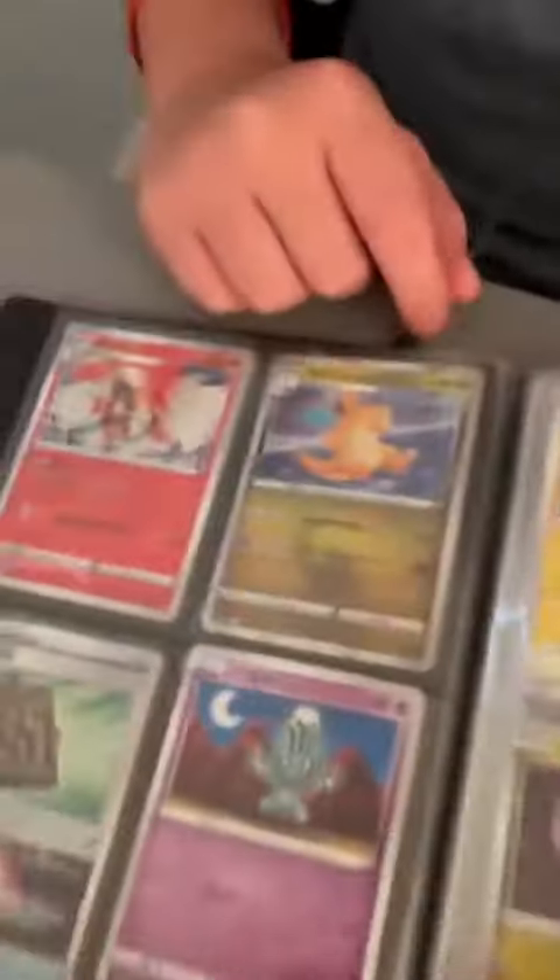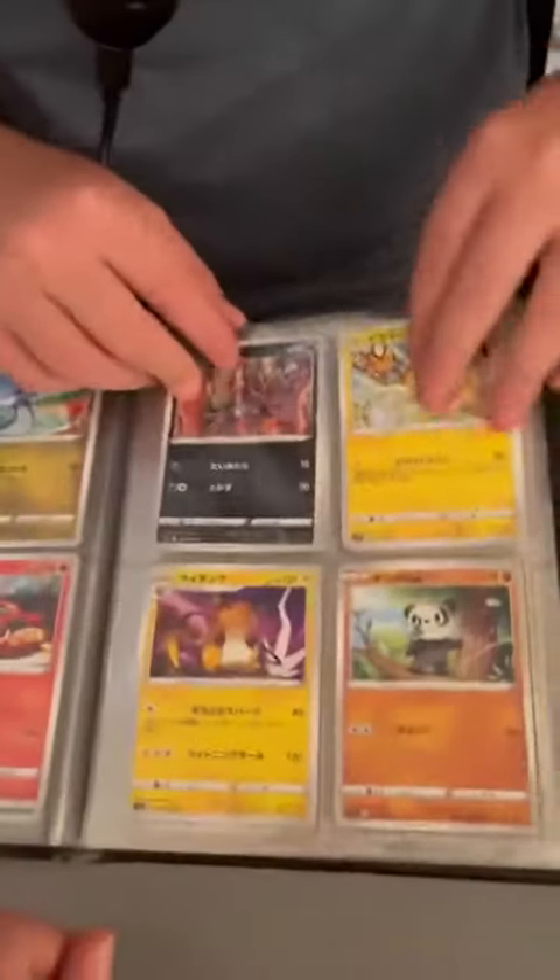Right here we have the cards you've all been waiting for — these are just Japanese cards. Here's my favorite, a Japanese holo Dragonite. If you keep flipping through, we get done with the Japanese cards — I'm just skipping through pages.